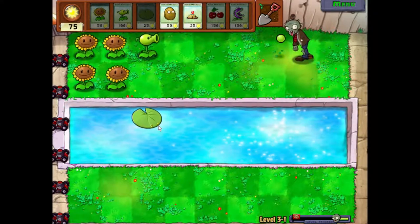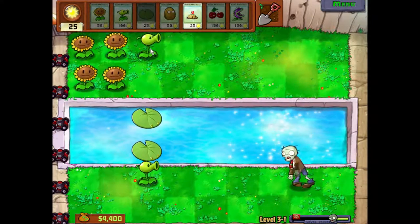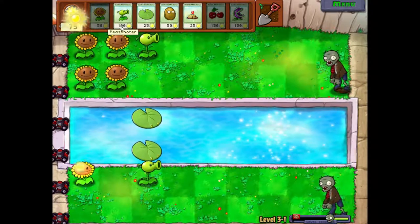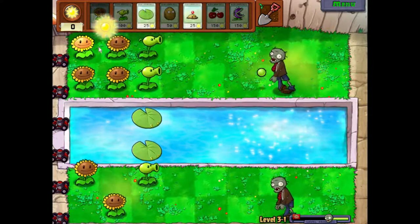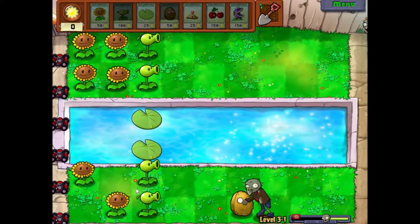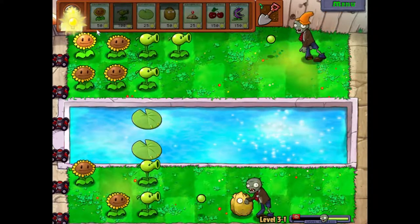Let's get a shooter placed here. We need another shooter — I'm not sure if potato mines or walnuts will work in the pool, but maybe walnuts will. Looks like we need another guy pretty fast. I have to place that guy there to buy a little bit of time to get more sunflowers — just in time. We need another plant here before it's too late, just in time. We should be able to handle that.